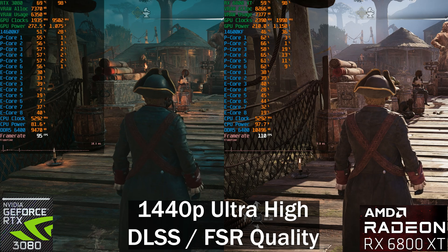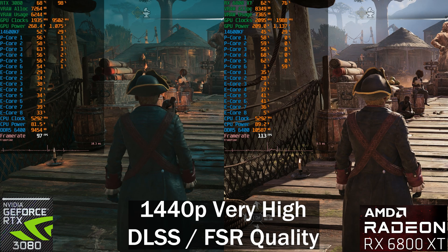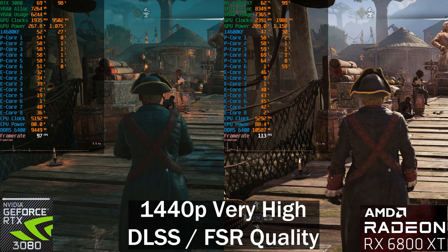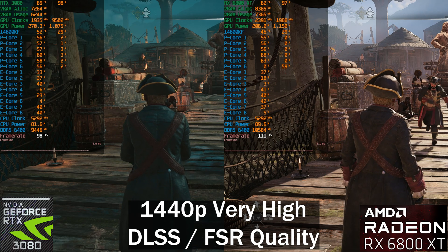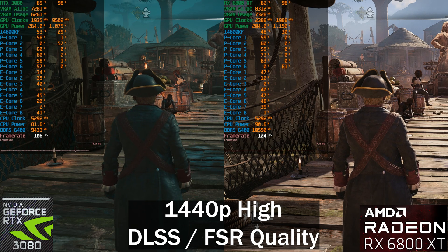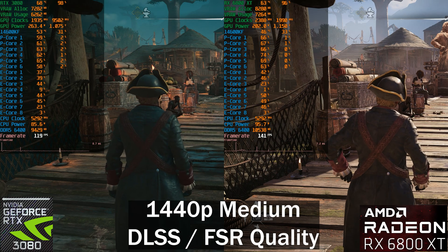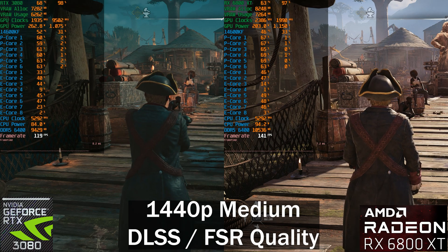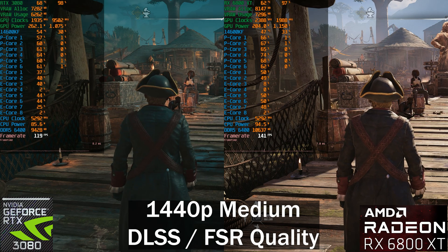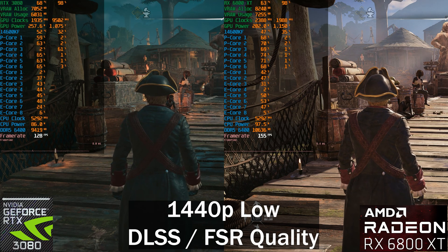Now we're looking at preset scaling. This is not a comparison between Nvidia and AMD — I'm just putting them side by side so you can see both GPUs. I specifically chose the 6800 XT and the 3080 for this test, and I'll be using these GPUs going forward for performance analysis since they are very similar in performance. Unless you go down to medium or even low preset, there's not that big a difference between presets, which is quite strange.